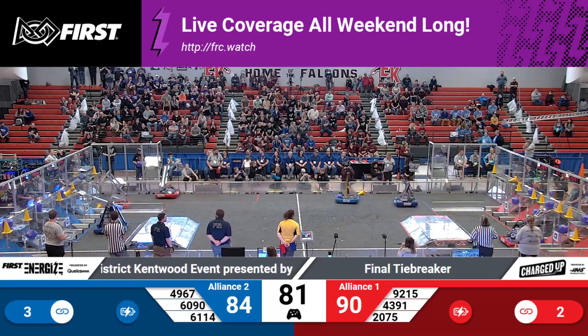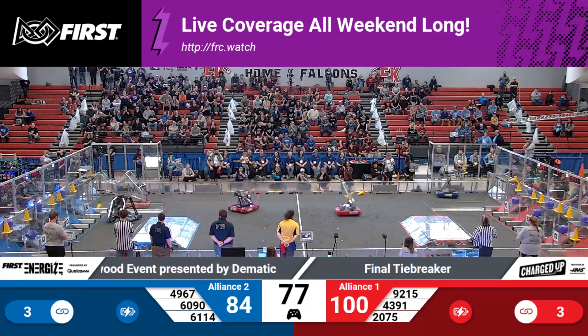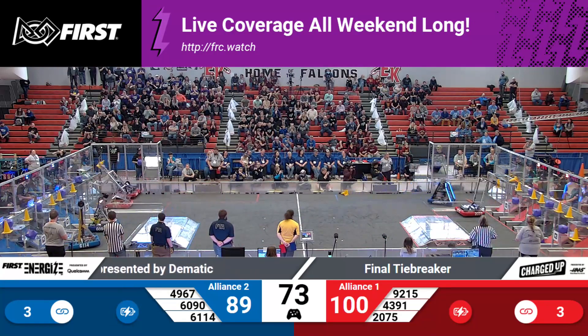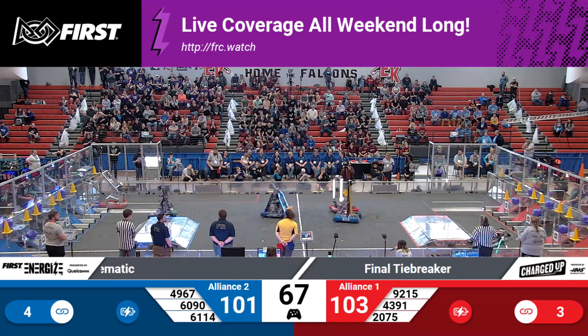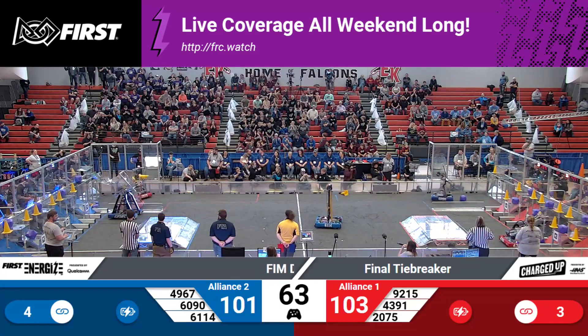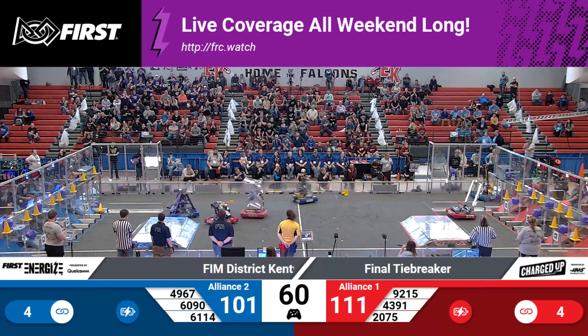92, 15 collecting a cube from their human player — they've got it. 20, 75 collecting a cone from their human player — they've got it, heading back. Good recovery from 20, 75. Meanwhile, 60, 90 for the Blue Alliance makes their third connection over here. Blue Alliance now with four connections. 101 to 111 on the Red Alliance. Four connections for each now.